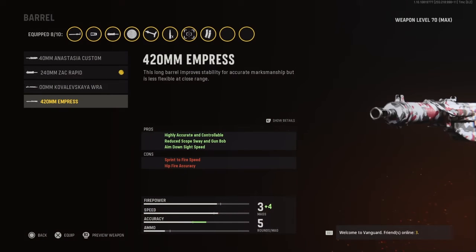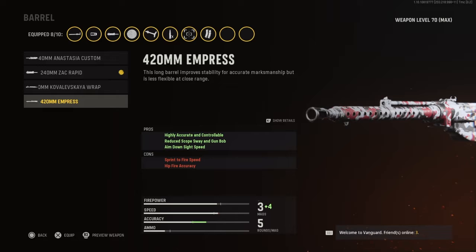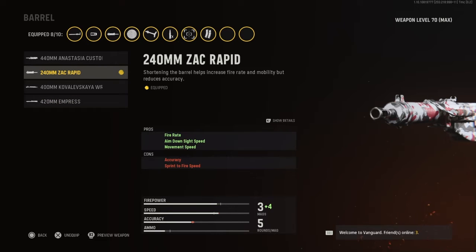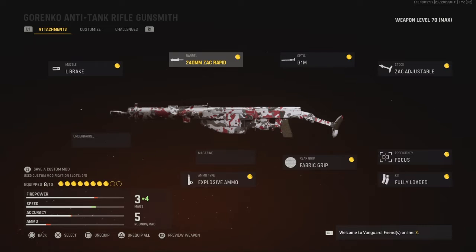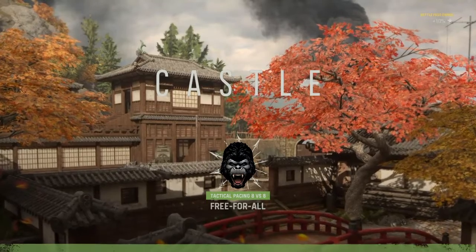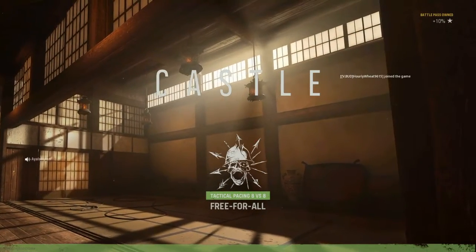A lot of people use this Empress barrel attachment — it's actually very good, especially for those of you that like to play Warzone. This is a very good attachment for this weapon. The attachment I have today gives higher rate of fire, aim-down-sight speed, and movement speed. The cons are accuracy and sprint-to-fire speed, but we're not going to worry about that today because we're going to do some damage.